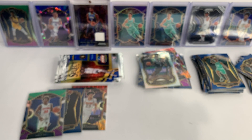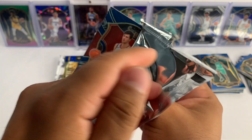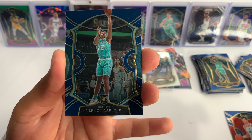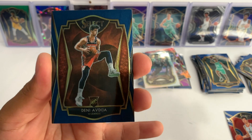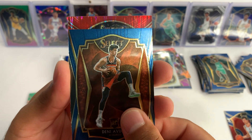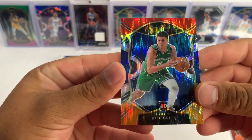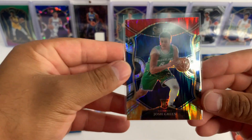We're halfway into our second blaster — three more packs of NBA Select. Please comment below, let me know how you guys like the Select coming to retail. We got Deni Avdija, Vernon Carey Jr. Hornets rookie — not the rookie from the Hornets we want to see, but we got another Deni Avdija, this time premiere level. And we're gonna have a second flash — is it a rookie? Oh, we got a Josh Green, Mavericks. I believe each blaster has two of these flash prisms.